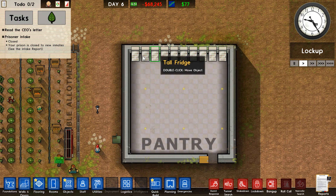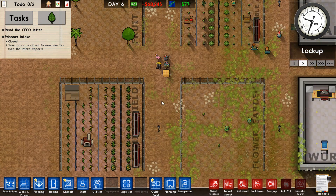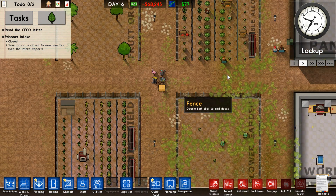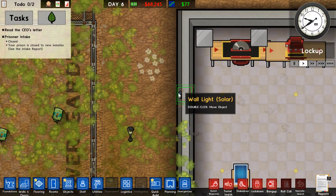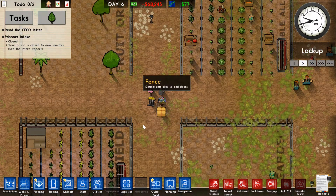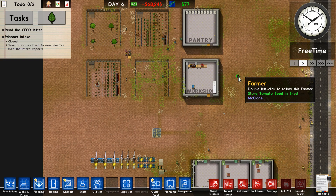The final new room is the pantry, where you can store all your food. It'll stay fresh in the fridges, so make sure to build those in there. There are also a few new decorational items: a solar light, a wall light with a sensor, and some other fun things to add around your prison. If this video helped and you want more DLC tutorials, check out the video on the Psych Ward DLC.